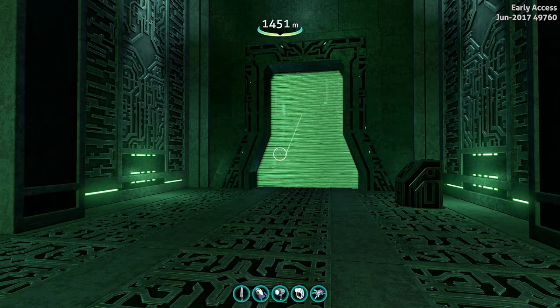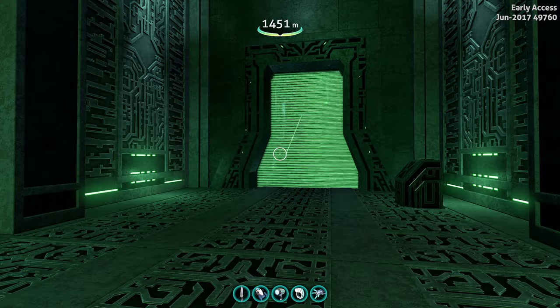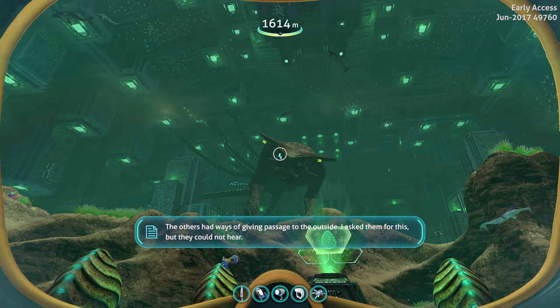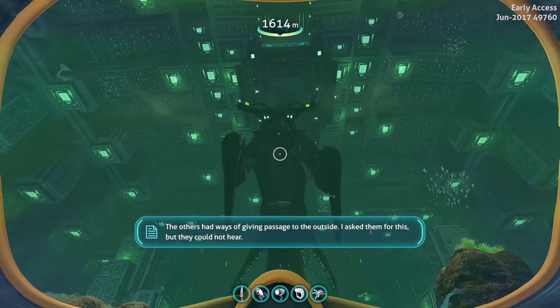What's up everybody, I'm IGP and welcome back to Subnautica. The next update for Subnautica Stable is the prison endgame update. On the Trello it says it's going to be on the 21st, which means a lot of you who don't play experimental will now be able to experience the prison and the Sea Emperor.